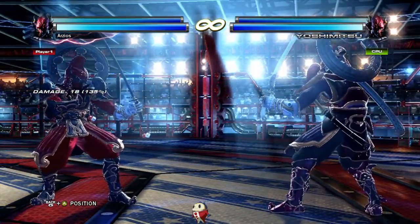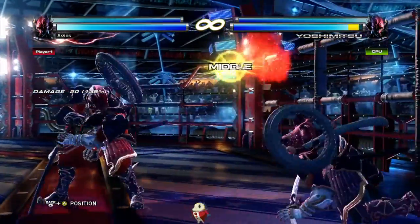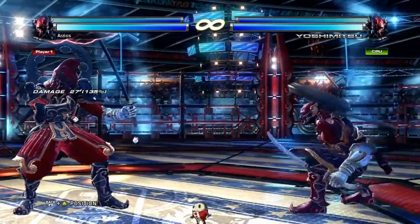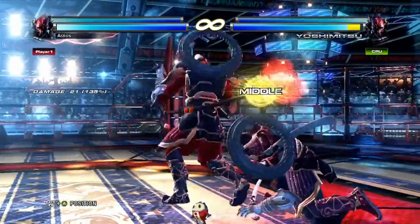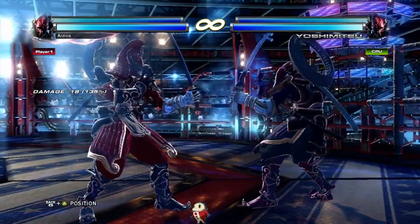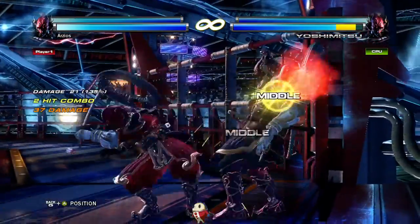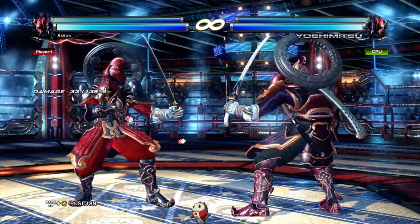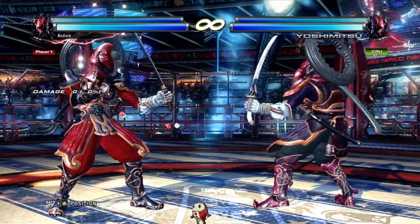Moves unique to Yoshimitsu: back 2,2; down 2,2; Gehosen, which is crouch dash 1 — essentially an electric rainbow drop; back 1,1; down back 1,1; forward 3; forward 1+2; forward 4; can can; flash; and forward 4,3. Now I'll get into how fast they are, their frame data, and why I think you should use them.